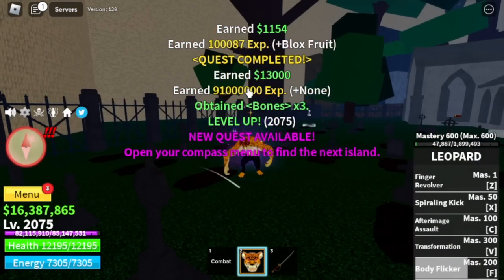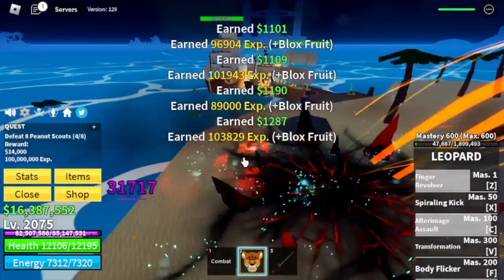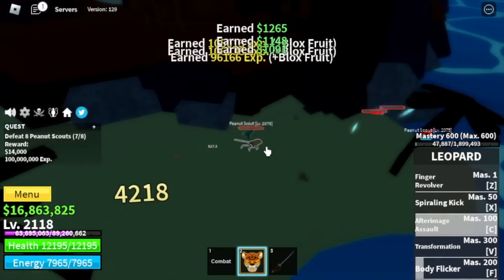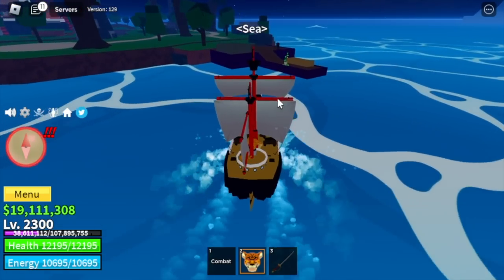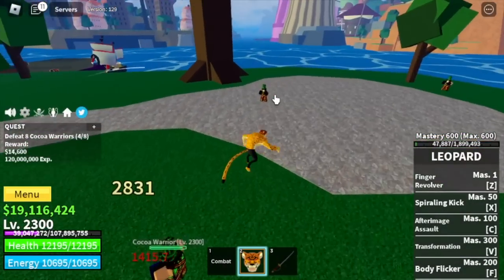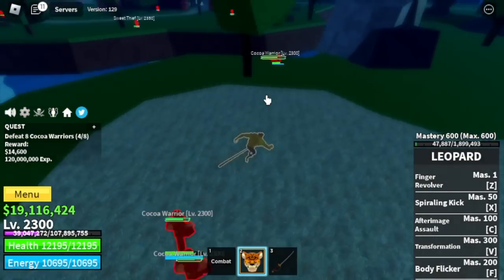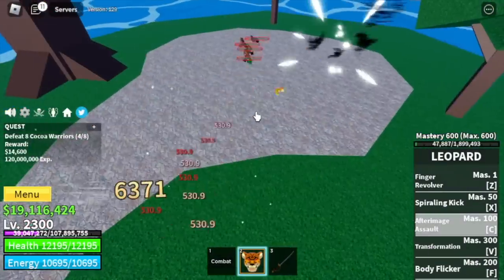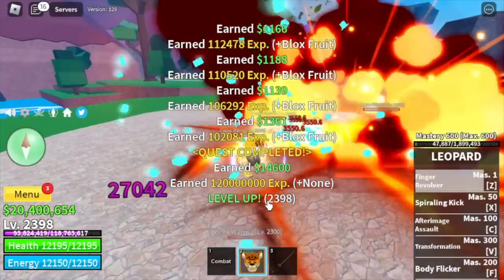At 2,075, last island is the Sea of Treats. Target is the Peanut Scouts — my favorite mob in the Sea of Treats. They're near the quest giver, fastest mob to respawn on these islands, and easy to defeat. Target level 2,300. After that, we move to the final island, the Chocolate Island. Cocoa Warriors are enough to reach max level — we're gonna use M1 only, left clicks of the Leopard. You need about four combos of your M1 to defeat this mob. Use a skill on the last one. Grind here until 2,400 max level.